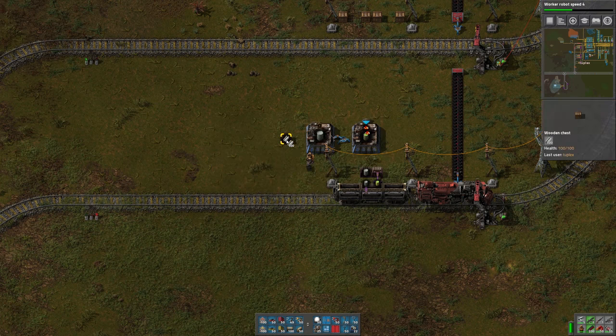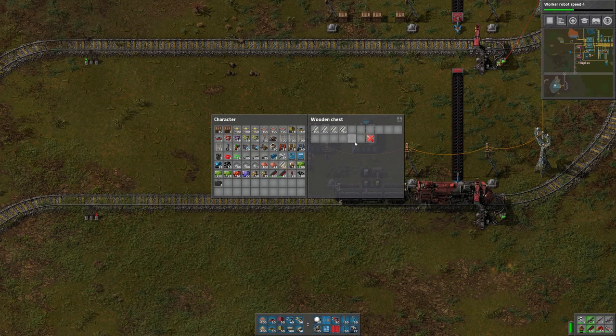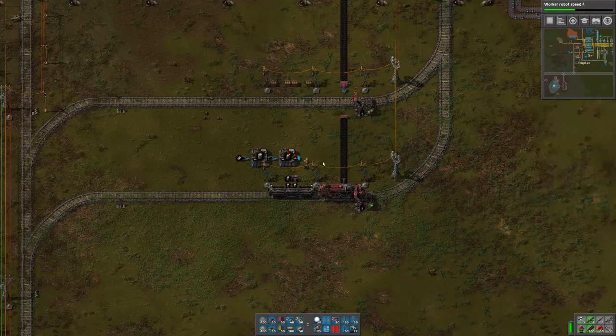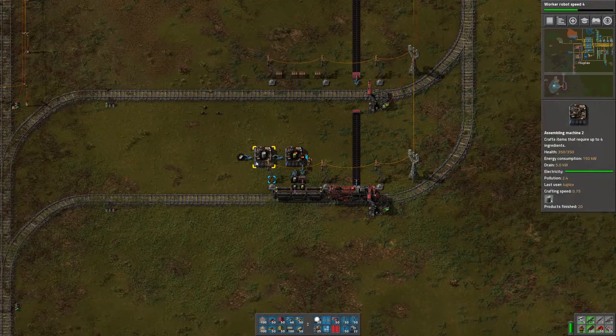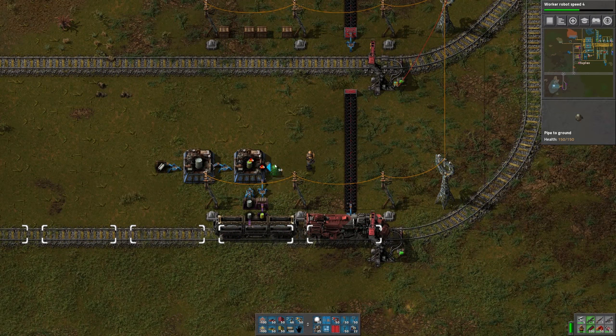Let me put in half of that stack plus 10 more. Now we can turn that on. Then we just need to bring over a line of sulfuric acid. That is going to output into this chest and take its input from that chest. Once all the empty barrels get put in the system, we can remove this and it'll just be operating between these two chests.